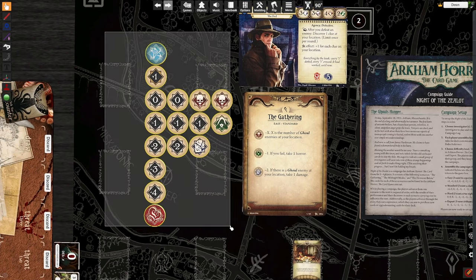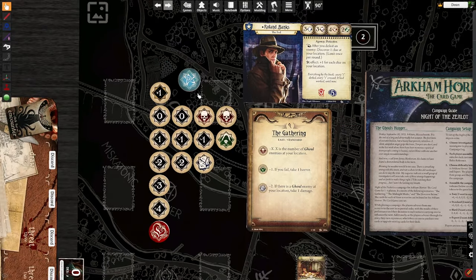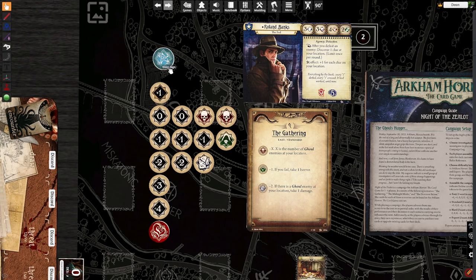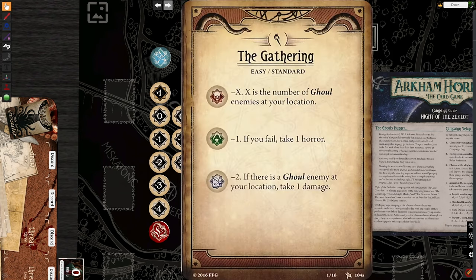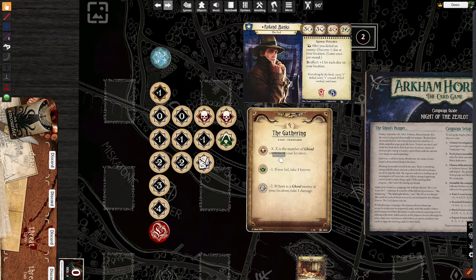So the chaos bag replaces dice — it's your random number generator. This is called an elder sign token, and the elder sign token is unique to each investigator. The skull and other symbols mean something according to the scenario card. As you can see, a skull means negative X, where X is the number of ghoul enemies at your location. That doesn't mean anything to you right now, but it will once we get going.